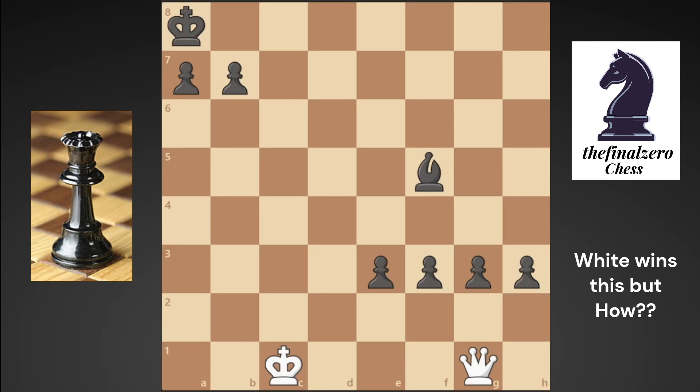Hello and welcome everyone to the channel Chess Final Zero. I created this weird puzzle — black has four passed pawns and white can win with only one move. You have to take one of these two pawns, but which one? Pause the video and try to find which pawn.